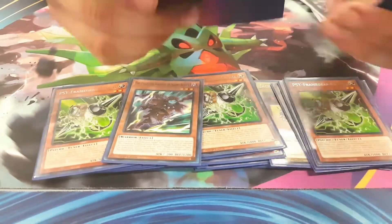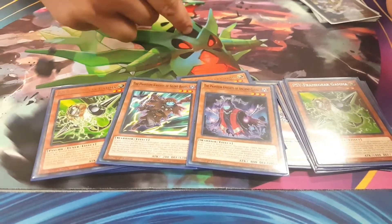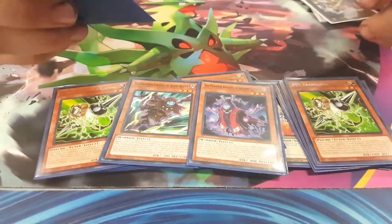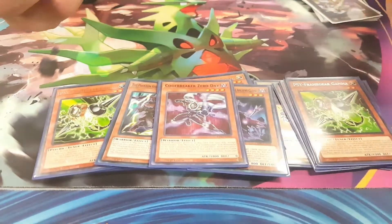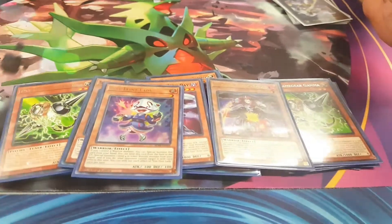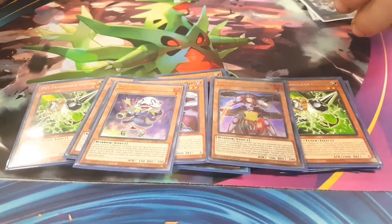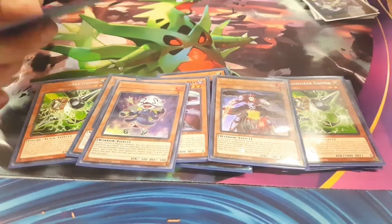Phantom Knights Package. During the Link Climb, you'll be able to get out your Rusty Bardiche, and by the end you can set up with two Fog Blades at the back of the board and two-negate Apollosa — really, really good. Code Zero Day for your Extender. One Fireflint Lady and one Infernoble Knight, just to continue to search out your Extender to go off into that Link Climb. Very important in the deck to have that extra piece of continuation.